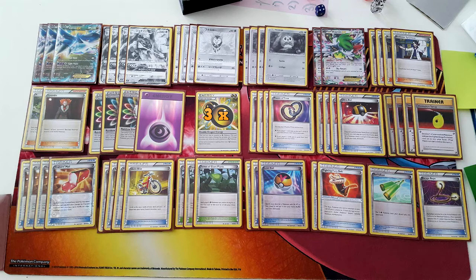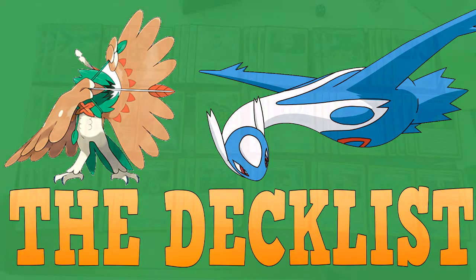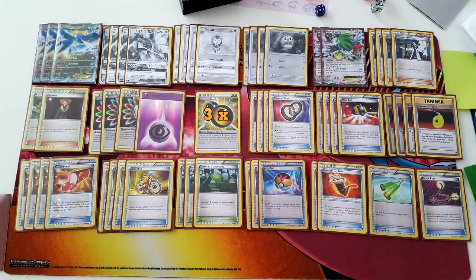A donk deck is one that tries to knock out your opponent on the first turn of the game, or over the first few turns, before they can draw cards and set up their strategy. Latios EX is a 170 HP Dragon type Pokemon whose first attack, Fast Raid, does 40 damage and can be used on the first turn of the game — before your opponent has drawn a card and before the regular parameters kick in.